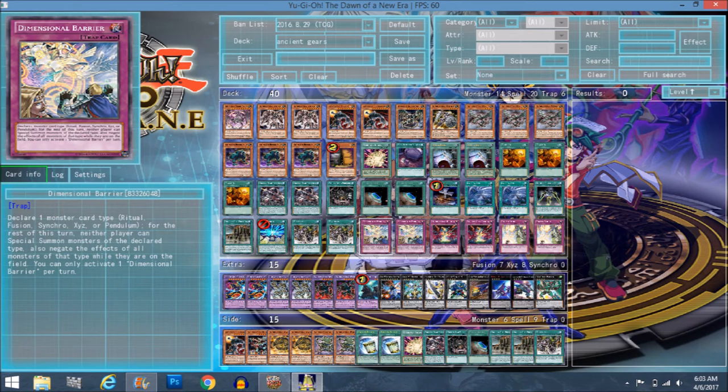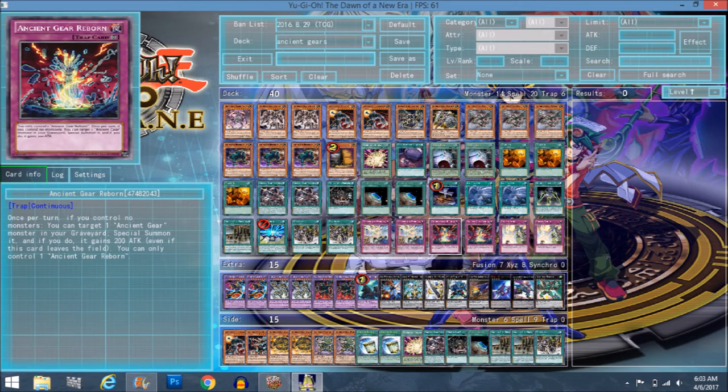Double D-Barrier — it's meta, no need to explain. Ancient Gear Reborn is just a Call of the Haunted but you have to control no monsters. You can keep using it repeatedly — it's not a one-time thing, which is why you play it and also why you play Foolish Burial. If you mill Reactor Dragon then activate Reborn and bring him back, even if they keep destroying him you just keep bringing him back. He's still a monster that your opponent can't activate spell/trap cards against when he attacks, and opponent can't activate monster effects either.